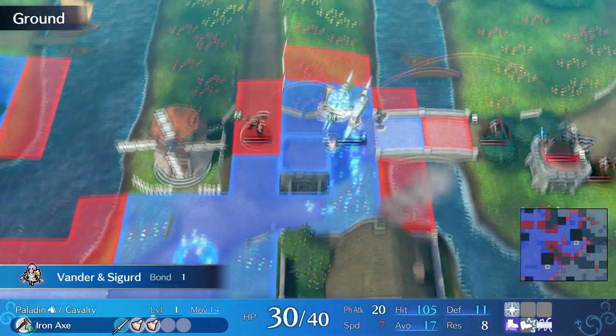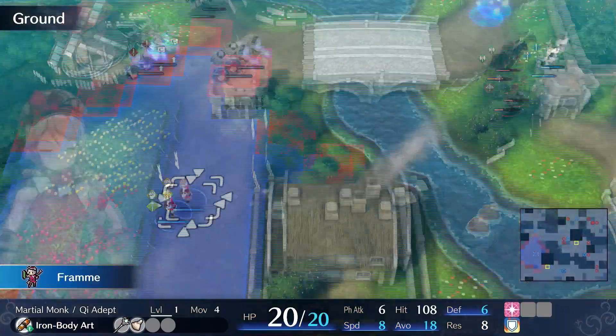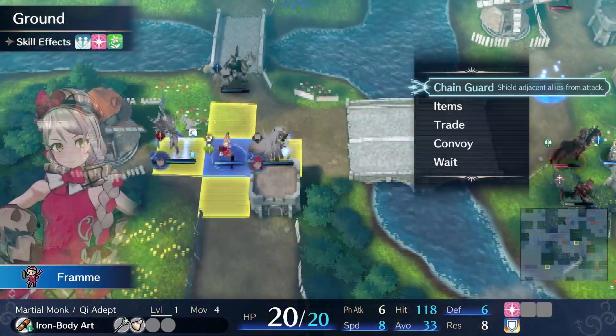Speaking of Vander, we charge him forward and plop him here to use a Vulnerary. This is important because it helps with getting Rodine properly.